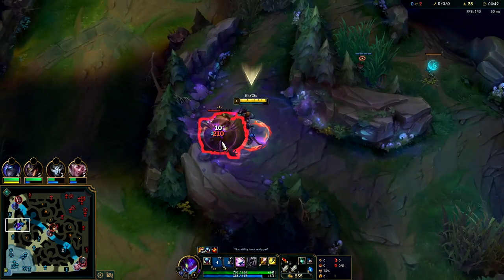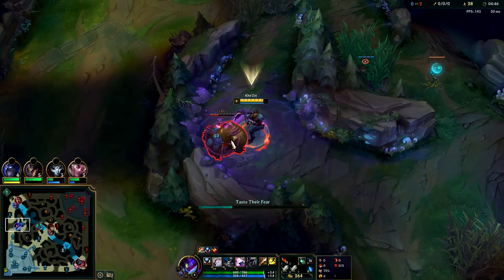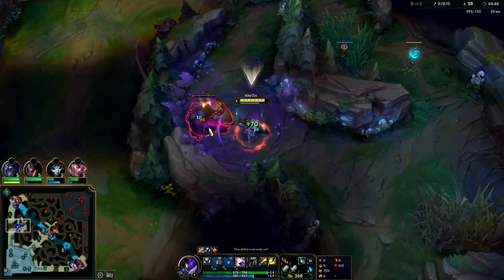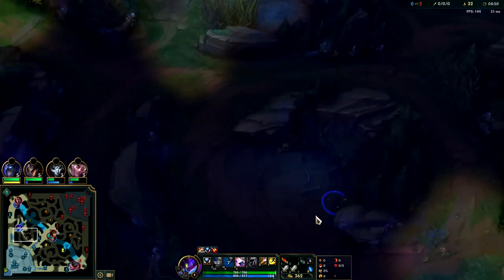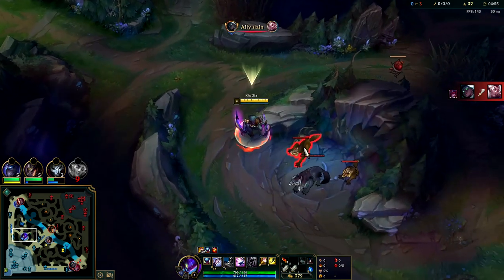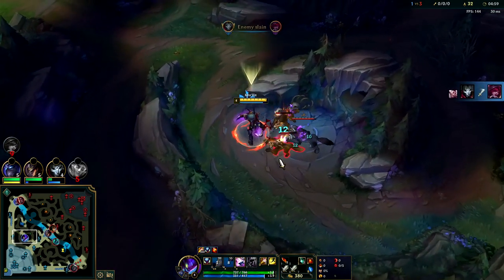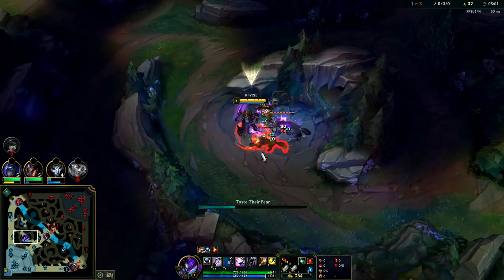The biggest power spike on Kha'Zix is really your level 6. You evolve your Q and that gives you insane damage output, because when a target's isolated it puts it on like a 50% shorter cooldown - which is nuts. A level 6 Kha'Zix can solo the Dragon faster than any champion in the game. It's ridiculous.